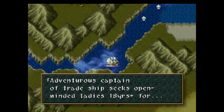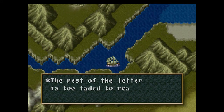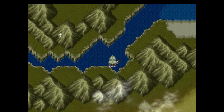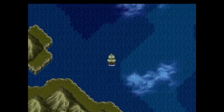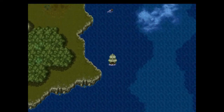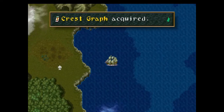So there are only two items around the inner sea and one message bottle. The message reads: 'Adventurous captain of trade ships seeks open-minded ladies 18 years plus...' — that's from Bartholomew, then. Okay, so that was something. Anyway, ignore that and go around.